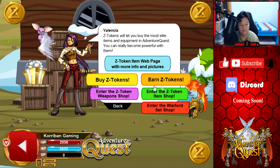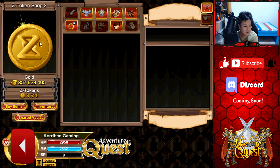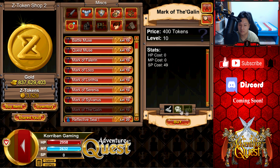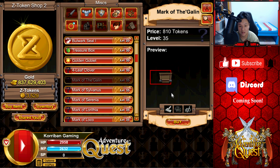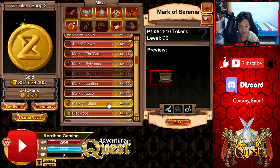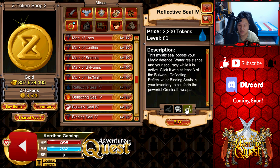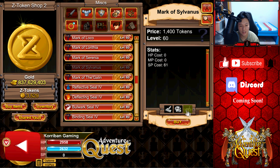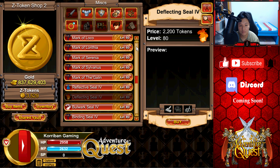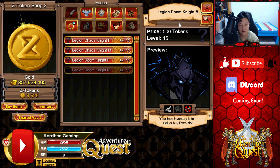Let's check out another shop — the item shop. We see a different person here this time. You can see — wait, I'm pretty sure that's not how Mark of the Gallon looks. Maybe I remember wrongly. Not all items are out yet according to them — only some items are out. Tell me what the item does please. I can see most of the items.